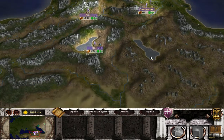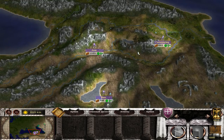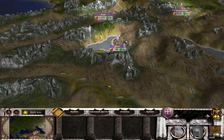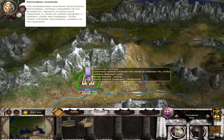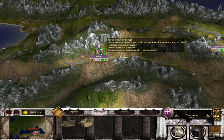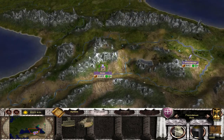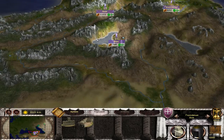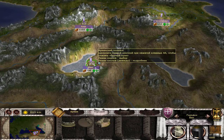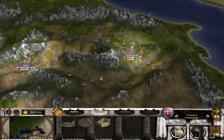We start in a position where Armenia used to be in other Total War games, and we have three settlements. One of my capitals is Ani, one of the greatest cities in the Middle Ages in this region. The other city is one, and the other is Gansasar.